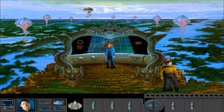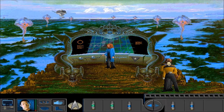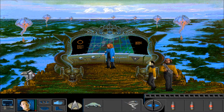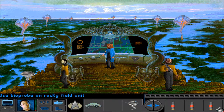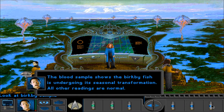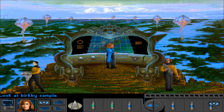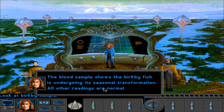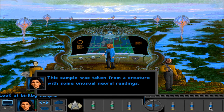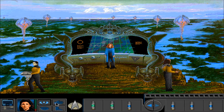Jelly corals, jelly corals — these are too far away. One more. Birkbee sample: the blood sample shows the Birkbee fish is undergoing its seasonal transformation — all other readings are normal. This sample was taken from a creature with some unusual neural readings. I think Troi failed this class with this subject.